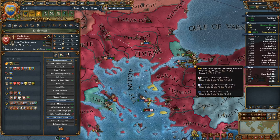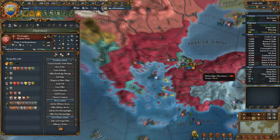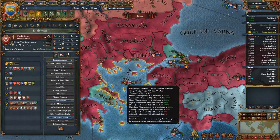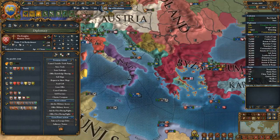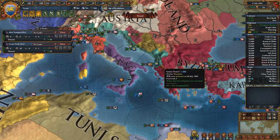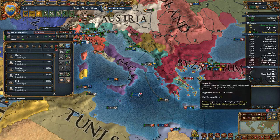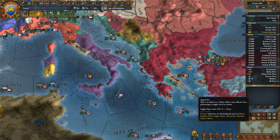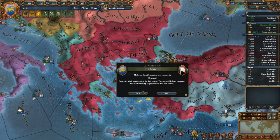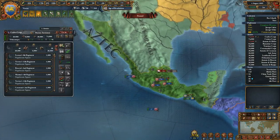They don't have a lot of heavies - I don't like it. Why is no one building galleys? We're gonna lose. We're gonna lose to Genoa - that's weird. Send some ships in I guess.